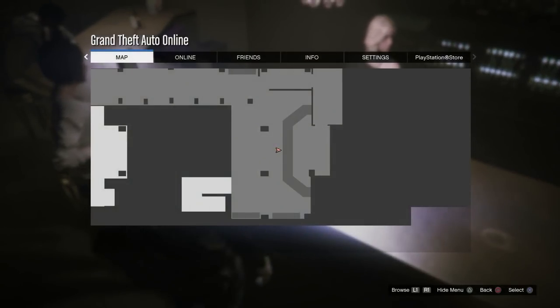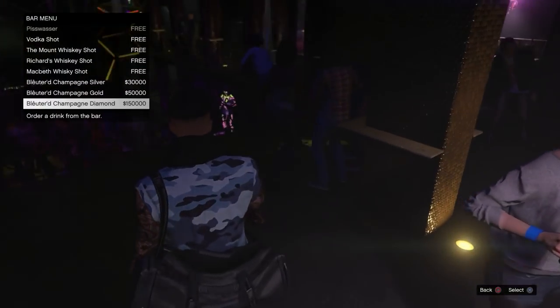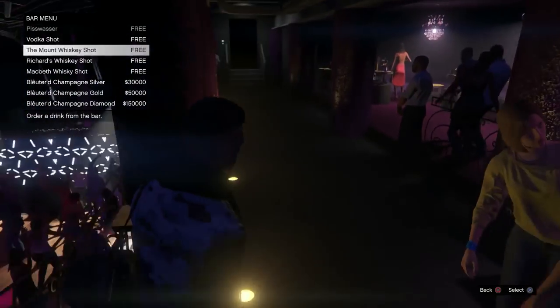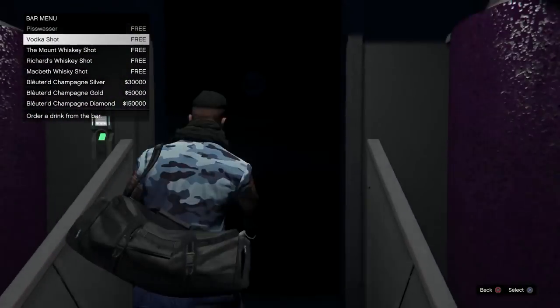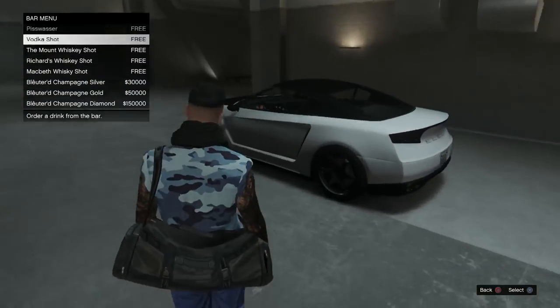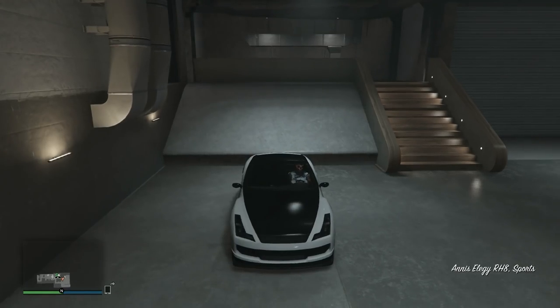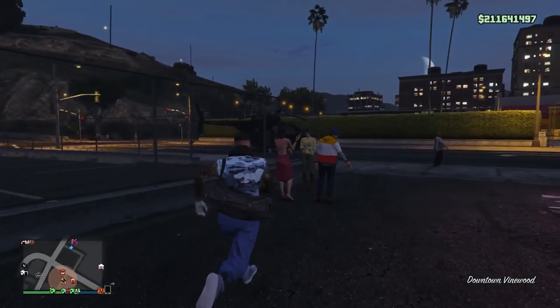Once at the nightclub, enter on foot and go straight upstairs to the second bar — skip the first bar downstairs. Press right D-pad and pause at the same time; the animation plays behind the pause menu. Go to 'Online > Criminal Enterprise Starter Pack,' back out of it, back out of the pause menu, and the bar menu will be up on screen. Hold up on the left stick only — do not press any buttons — and walk to your nightclub personal garage. Accept the whiskey shot and wait to go invisible, then hit the gas.